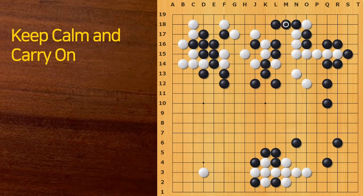Black answered on this side, but it would've been better for Black to just give up the left side, because Black still has a large territory over here, so it was good enough. But Black answered on this side, so White managed to reduce the gap. White managed to break the upper right corner.